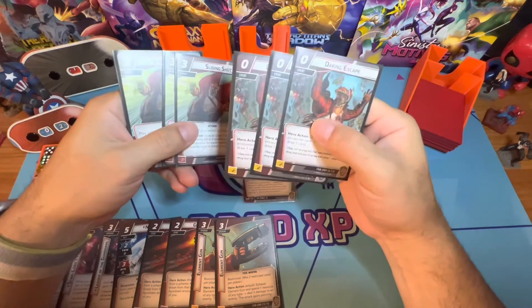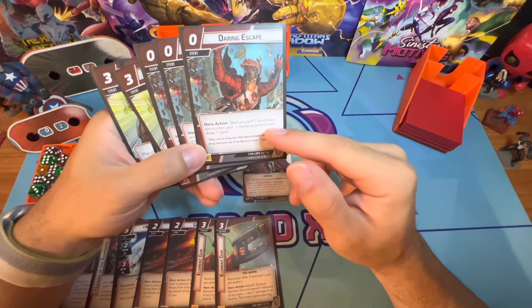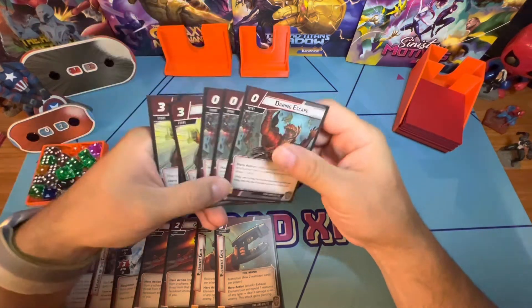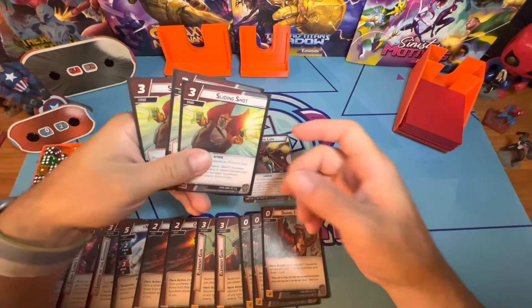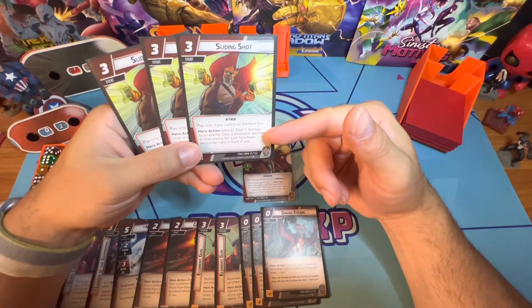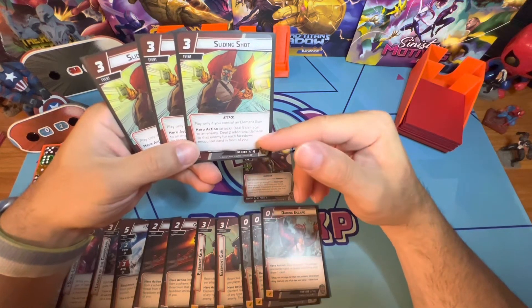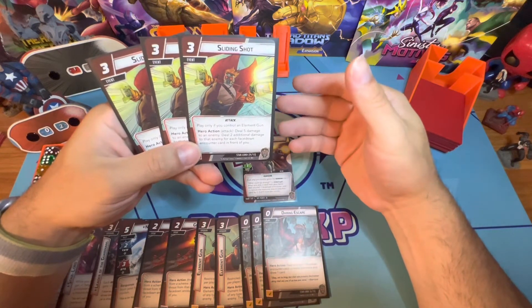There are three copies of Daring Escape and three copies of Sliding Shot that go hand in hand. Daring Escape lets you deal yourself one face-down encounter card, ready your hero, and draw a card — basically giving you more encounter cards. Sliding Shot requires an Element Gun in play, then deals five damage to an enemy plus two additional damage for each face-down encounter card you have.